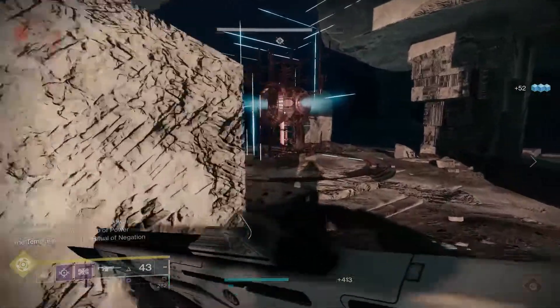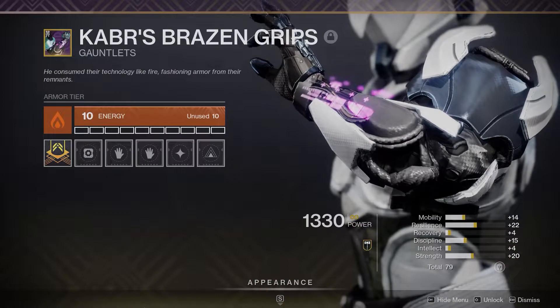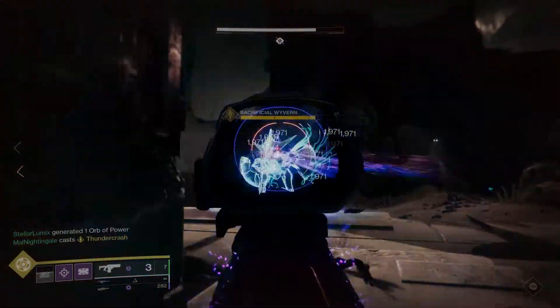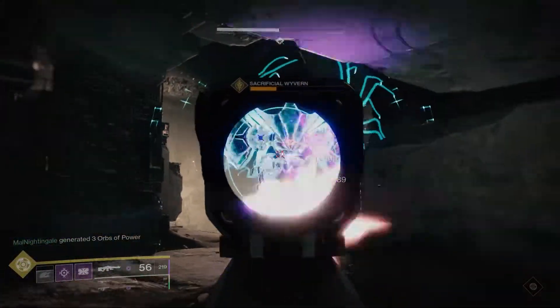Since I already have this build made on my character, here's what I'm going with: an arc energy helmet, solar energy gauntlets, an arc energy chest piece, arc energy boots, and a void energy class item. Now that I know what I need in terms of armor, let me see what kind of build I want to make with exotics and the subclass.